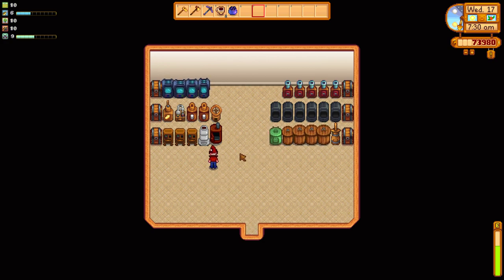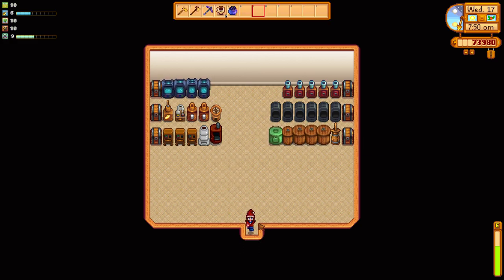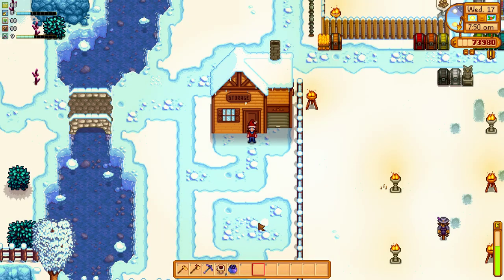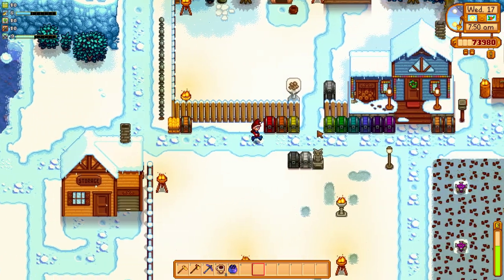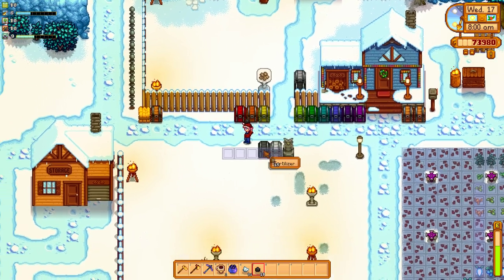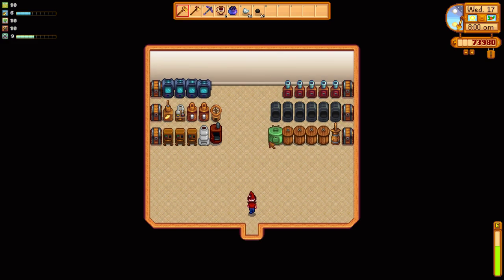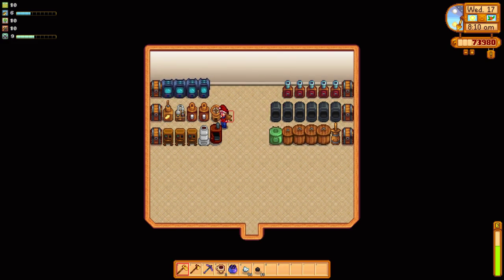Here's my storage shed with Automate set up. It's really easy — you just put a chest down and anything that goes in the chest gets pulled out and put into the machines, and then the machines put the output back in the chest. I try to keep things a little bit separated because it can be random when you put ingredients into a chest that can be used in multiple machines.